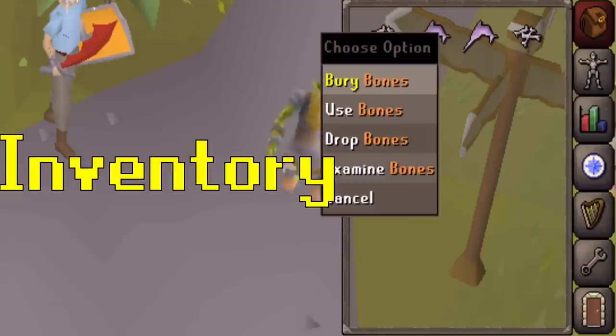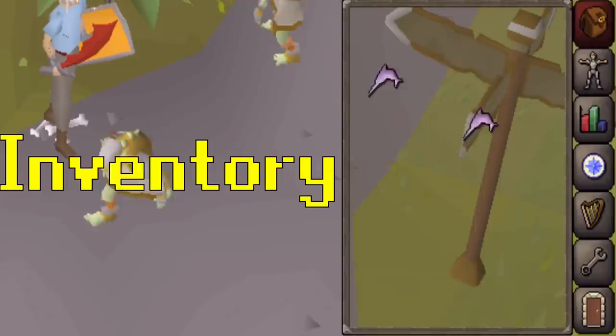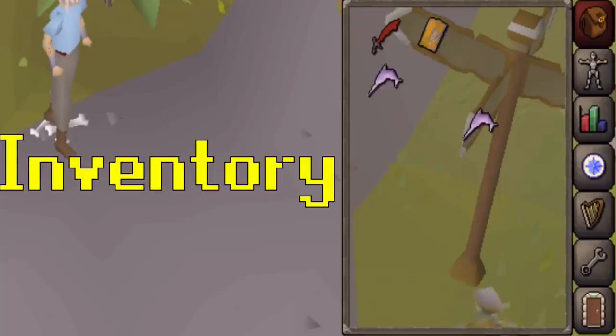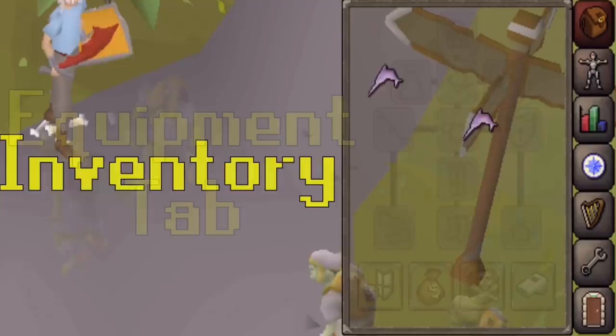This is your inventory tab. Pretty much any item you pick up, take off, or get from your bank will show up here. Press and hold on an item in your inventory to display more options, or on desktop right-click the item. You can hold up to 28 items at a time. If you need to save on bank space or plan on selling a lot of one item at once, you can put banknotes in your inventory, which we'll talk about in more detail in the banking section.